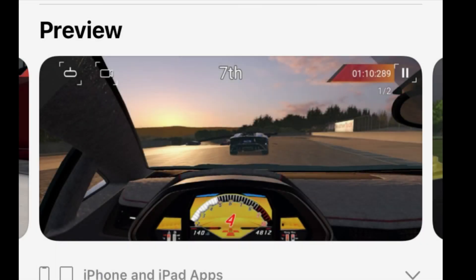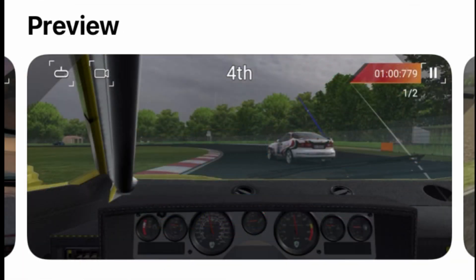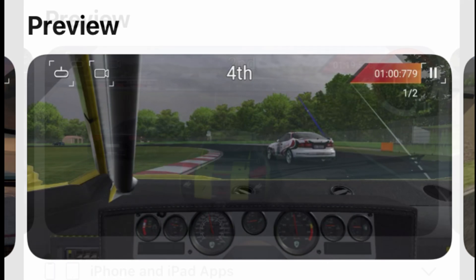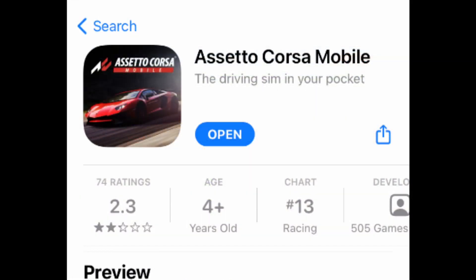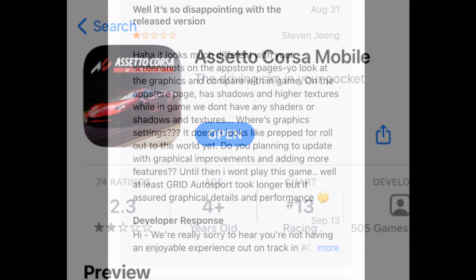Grab 1: What the hell are those graphics? I started to become worried when I glanced over the screenshots on the App Store. Usually in the racing game world, developer screenshots are polished up with the games pushed to their max settings. Well, if these screenshots were the best Assetto Corsa Mobile could put out — oh boy. I mean, take a look at them. Before we get any farther, I want to read to you some of these reviews on this game, just so we know what we're getting into.